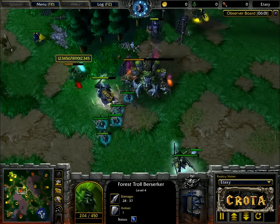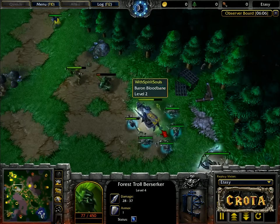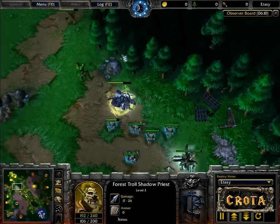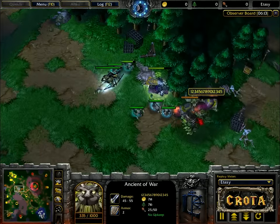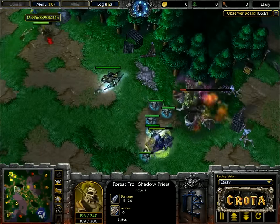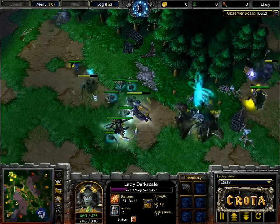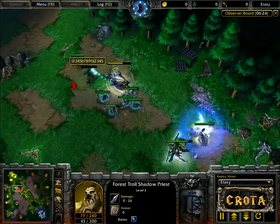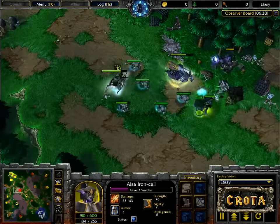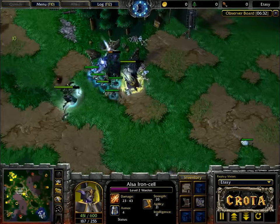A forest troll berserker is almost down and it does go down. The ancient of war coming back across — I don't believe it will survive. The troll shadow priest comes up and tries something — that is just absolutely the wrong play there. The warden is once again taking a lot of damage.